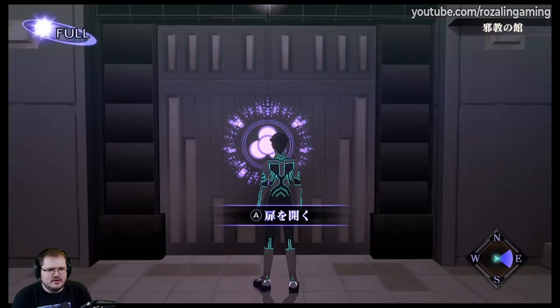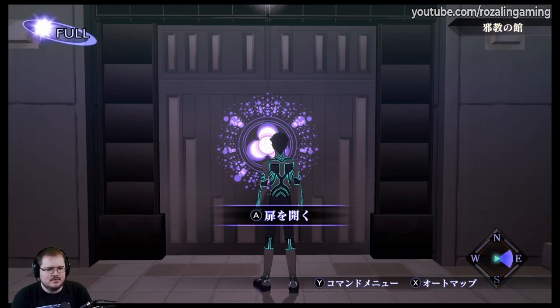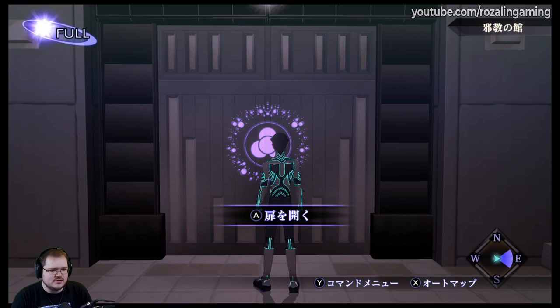The only other thing I have done in advance is I have gotten the moon cycle to be a full moon, as you can see in the upper left-hand corner. If you were just looking to fuse Daisojo, it would need to be between five and eight, eight being a full moon. But since we will be doing a sacrificial fusion, it does need to be a full moon. So let's go ahead and make ourselves this Daisojo.